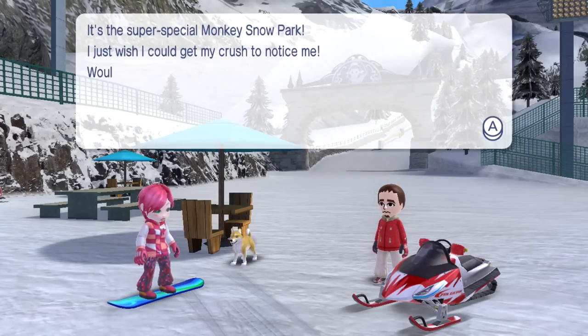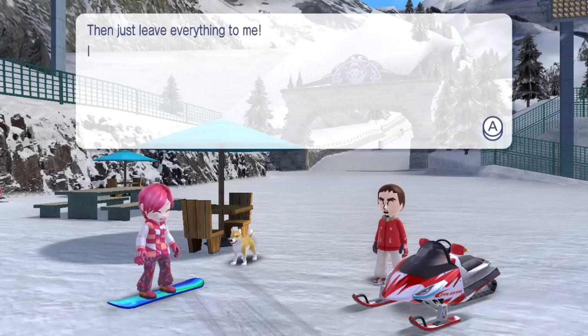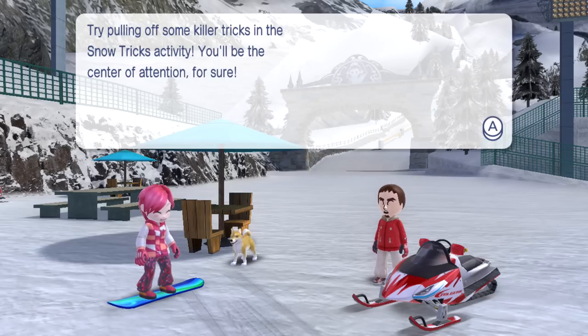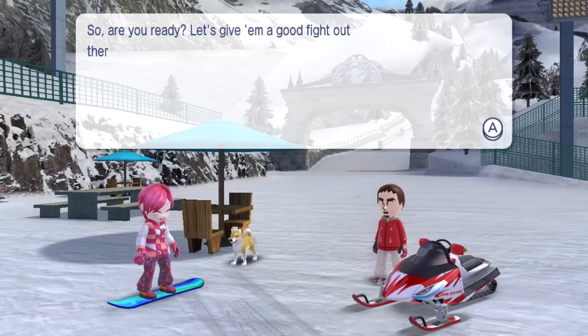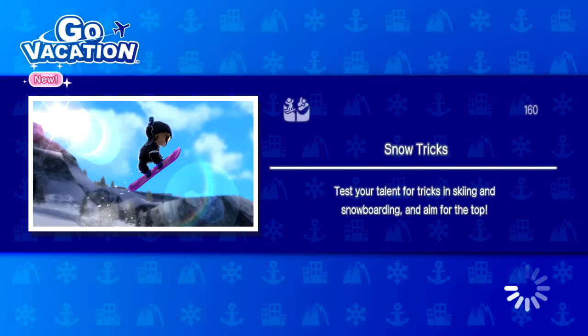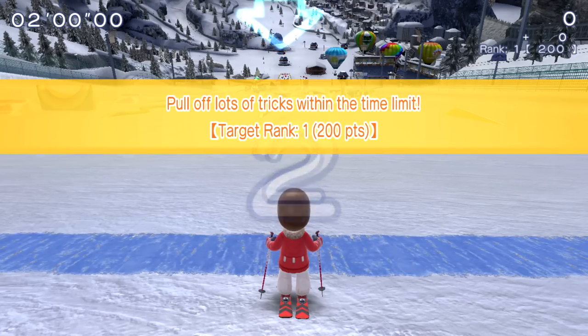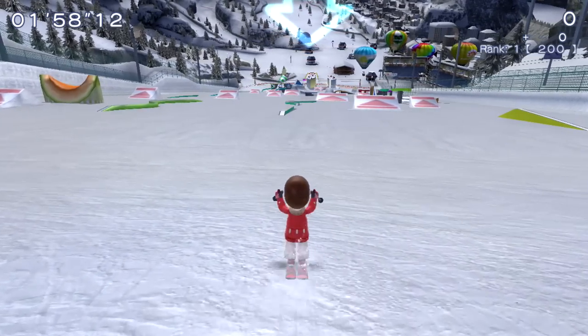It's the Super Special Monkey Snow Park! I just wish I could get my crush to notice me - would you happen to be a worried little lamb too? Then just leave everything to me. Try pulling off some killer tricks in the Snow Tricks activity - you'll be the center of attention for sure. Make sure you cheer on from here. Pull off lots of tricks on your way to the goal and hit the target score within the time limit. I haven't played with the snowboard yet, but it seems to play like every other vehicle. Snow tricks - test your talent for tricks in skiing and snowboarding and aim for the top.